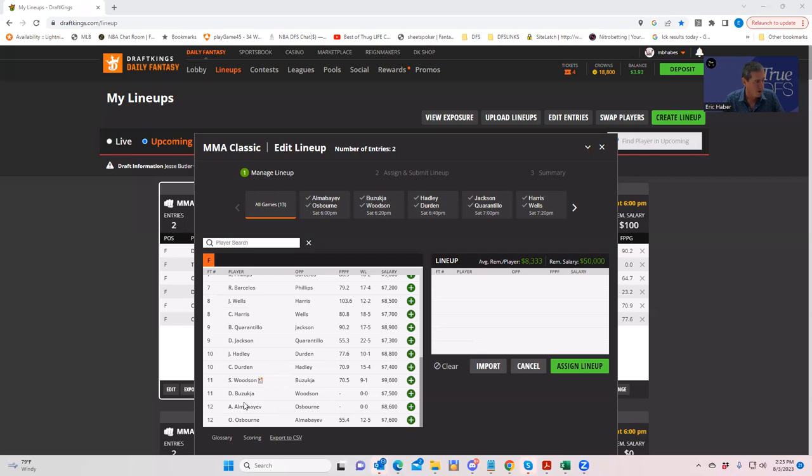We're going to go through themes here. The theme I want to start with is wrestlers — fighters with wrestling upside, meaning I don't know necessarily if they're going to win, but if they win, they're not going to need a finish to score well. They can rack up 120 fantasy points without even getting a finish. These are the types of guys you want to play. And if they're underdogs, so much the better, because you also have the real possibility that you can lose the fight and yet still rack up enough points to be competitive.